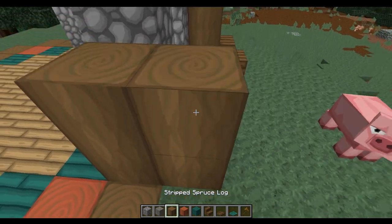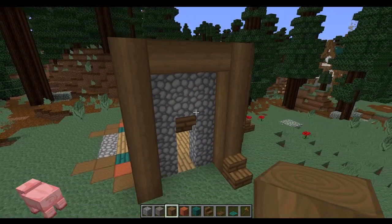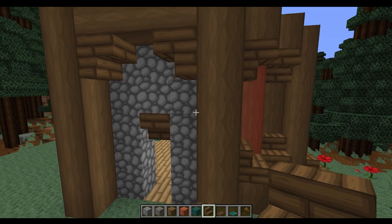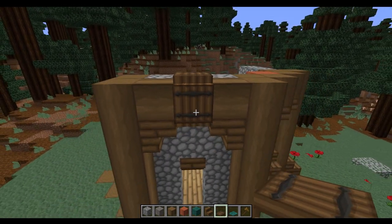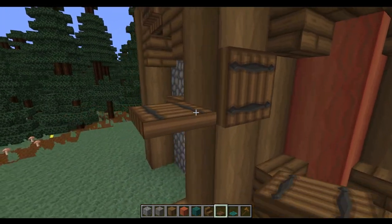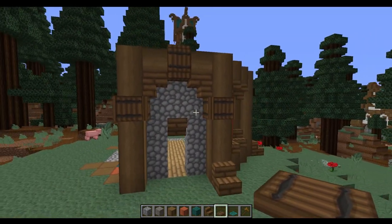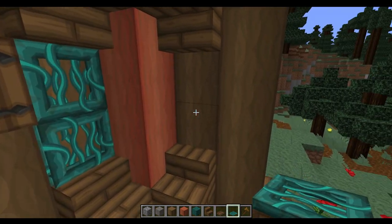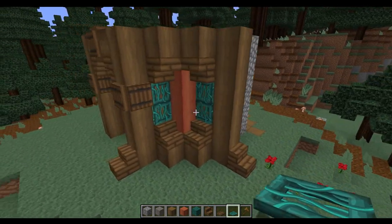Once we've built these up on the two sides, we're going to come across with a line of spruce at the top, and on the underside of these spruce planks we're going to place some corner stairs. Next we're going to take some spruce trapdoors and place them right the way around the front and all the way around each of the sides. For the side bits we're going to take some warped trapdoors and place these either side, so you've got a nice pop of colour on the edge. We'll fill that all in.